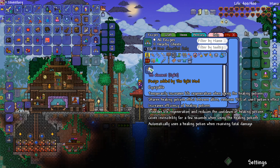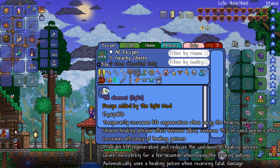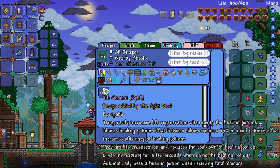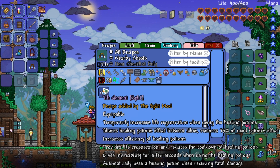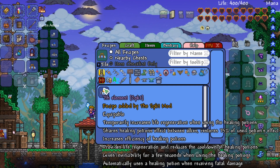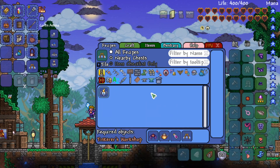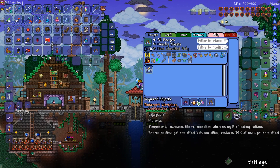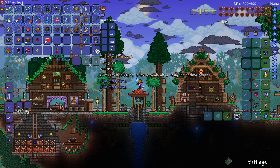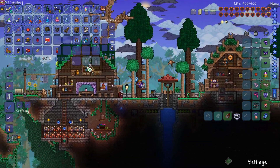The Seventh Element: temporarily increases life regen when using healing potions, shares healing potion effects between allies, increases efficiency of healing potions, provides life regen and reduces cooldown of healing potions, gives invincibility for a few seconds after using healing potions, automatically uses a healing potion when receiving fatal damage. Eventually we'll get all this other stuff, but that is amazing. The ritual is complete - I love that so much!